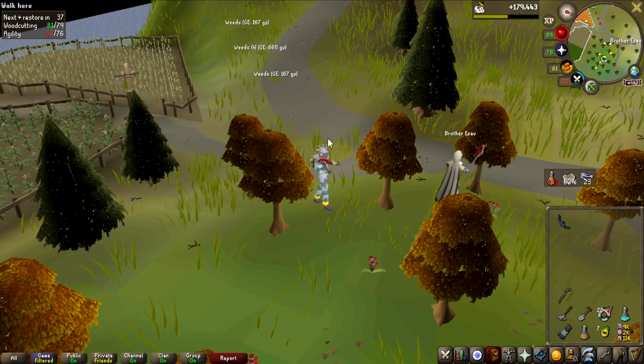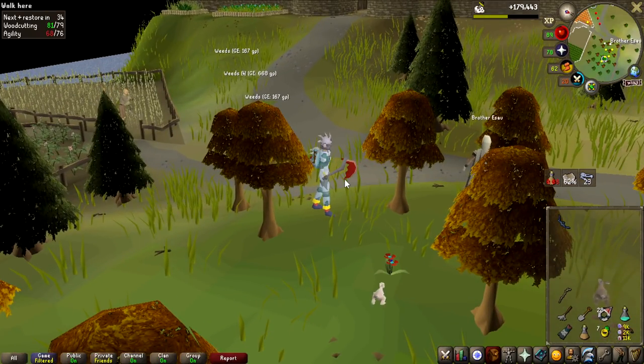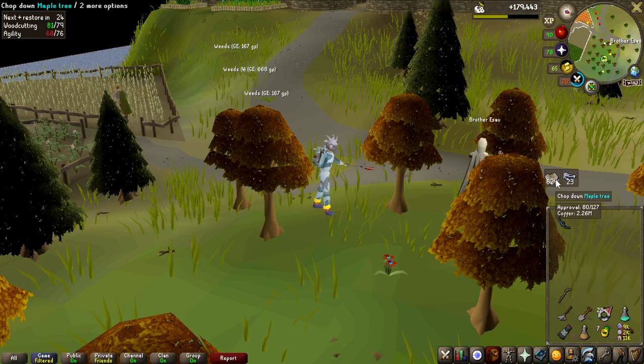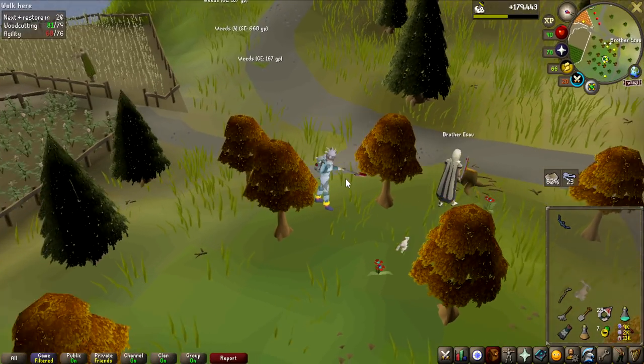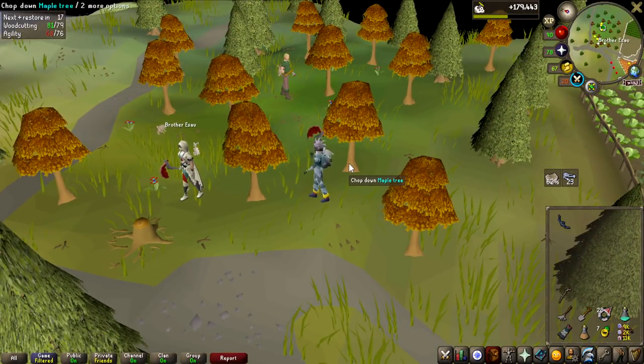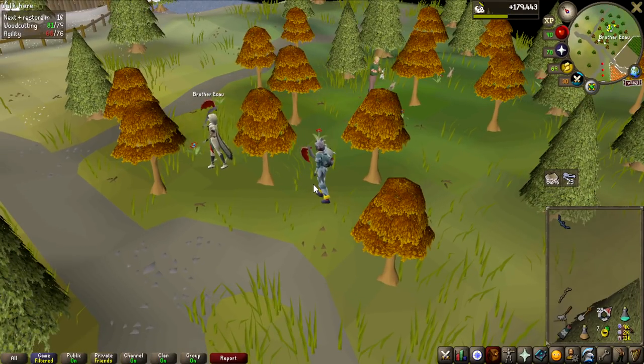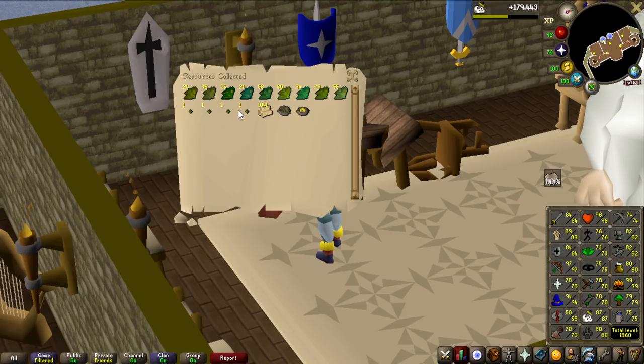In my last video I actually unlocked the Kingdom of Miscellania, which I should have done quite a while ago. I also did Royal Trouble so I get more resources, and now I've gotten my approval up to 100%. It drained roughly 750k cash out of the 3 million I put in. I put most of it on herbs and then half the rest on teaks. The collection: 29 Ranarrs, one Ranarr seed, and 1,000 teak logs — roughly one and a half weeks' worth. The teak logs are all going into teak planks for Mahogany Homes to help get my Construction up.